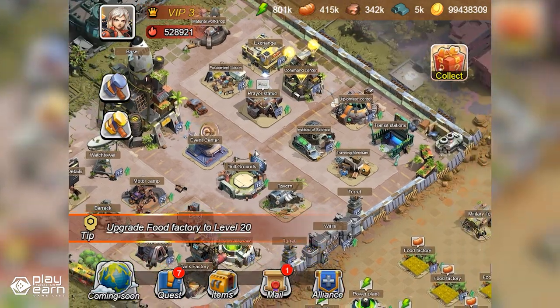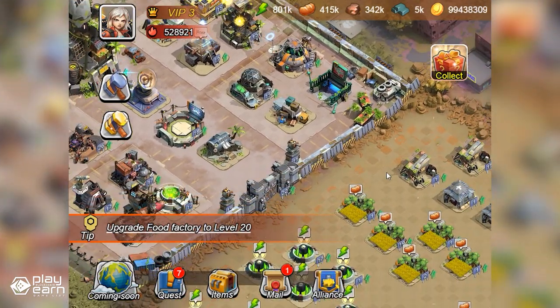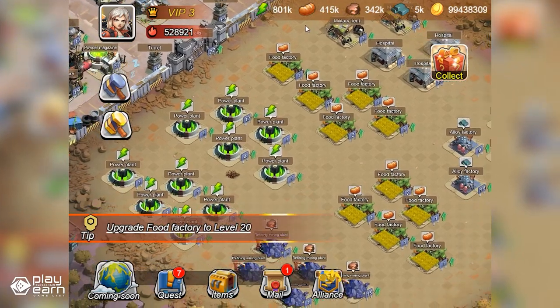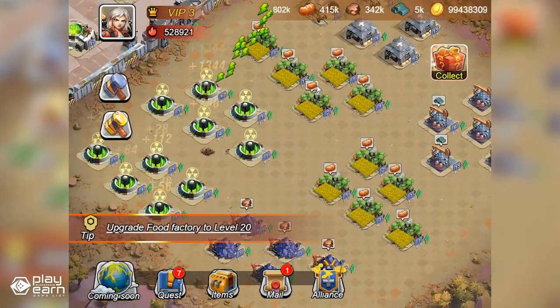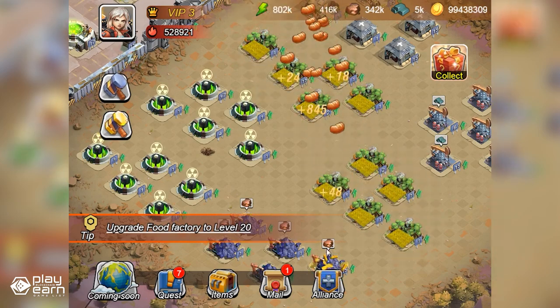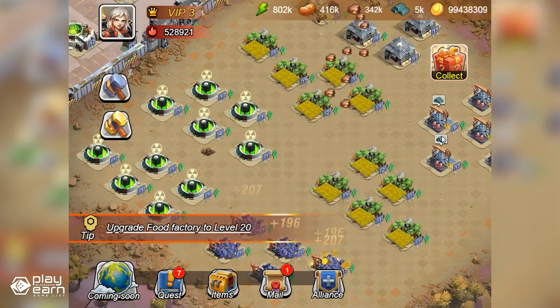The core gameplay is to build your own territory for development. You can obtain resources by producing, collecting, and attacking wild monsters. You can also improve your ability by plundering the resources of other lords and joining an alliance. The game has three types of NFTs: Heroes, Mechs, and Land.